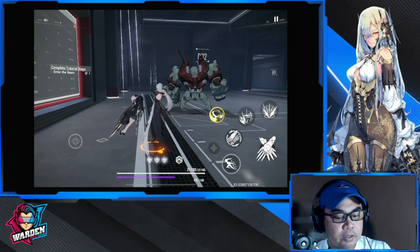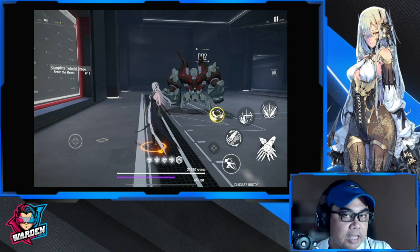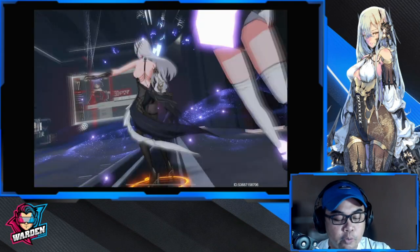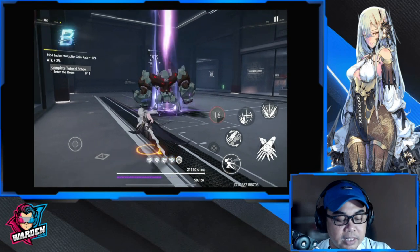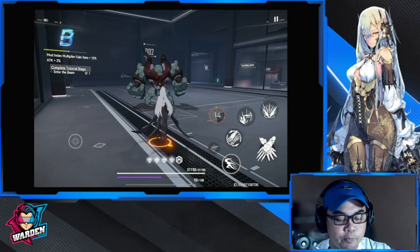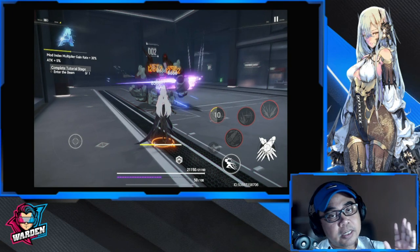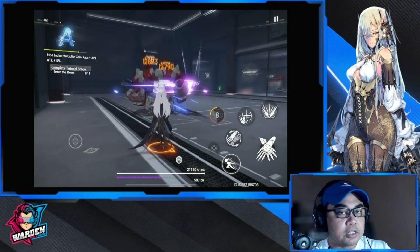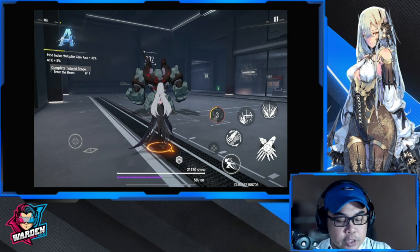If you already have four Cathodic Marks charged and your ultimate is also ready, it's better to use the ultimate first. Once the ultimate is done, then do the long press normal attack — since the long press takes longer, this order is better optimized and you'll deal more damage.